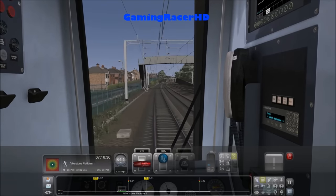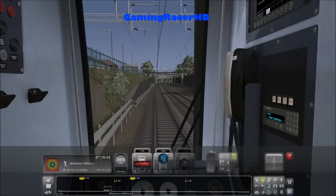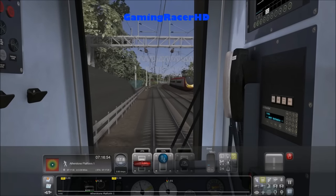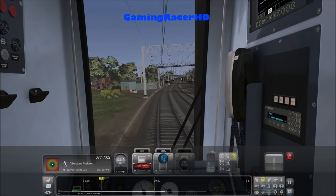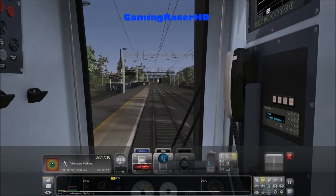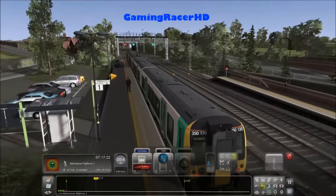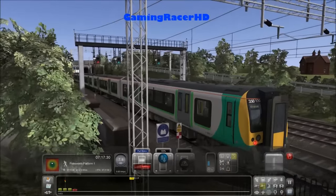The next stop is Atherstone. Please remember to take all of your luggage and personal belongings with you when leaving the train. Wasn't that the best thing you ever heard on Train Simulator? This platform is quite small so I think we might overrun it. Another Class 390 probably going to London Euston. I really need to slow down. I think we're going to overrun the platform — the brakes are not as good as I thought. Yeah, we're going to overshoot the platform unfortunately. We completely messed it up.